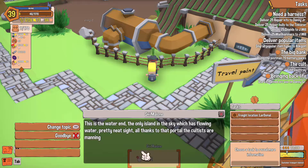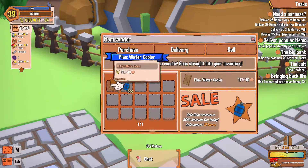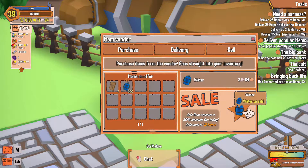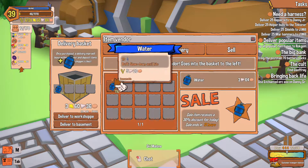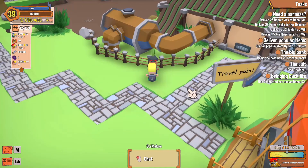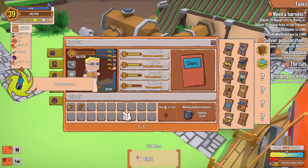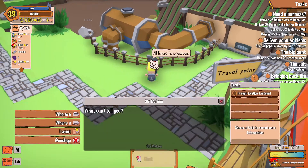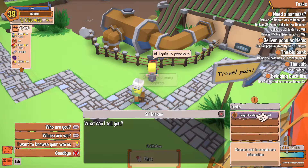Alright, we're at the Water Inn — the only island in the sky with flowing water, all thanks to a portal the cultists are manning. What kind of goods do you got? There's our water! Unlock water cooler — I'm going to purchase this, deliver 100 of these to my workshop and 100 to my basement. New objects unlocked — something we can put in the place.